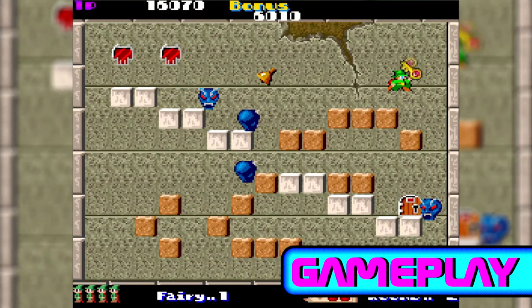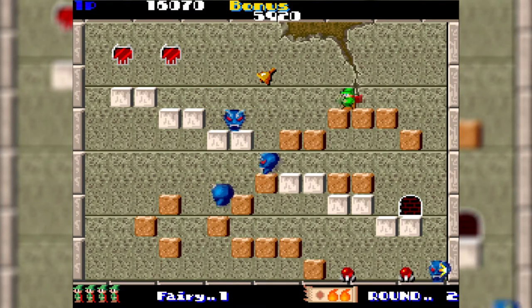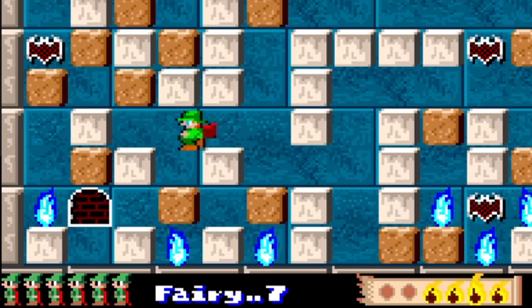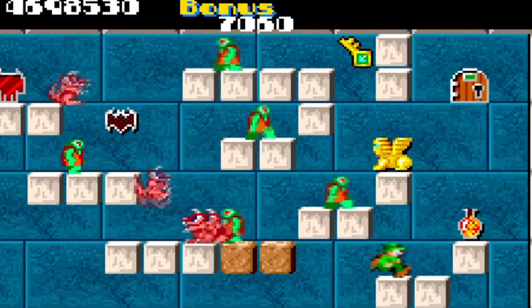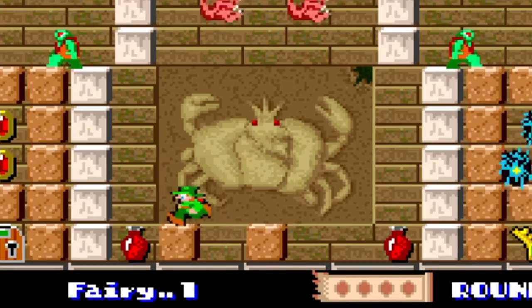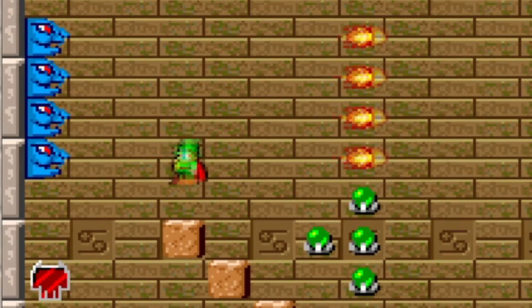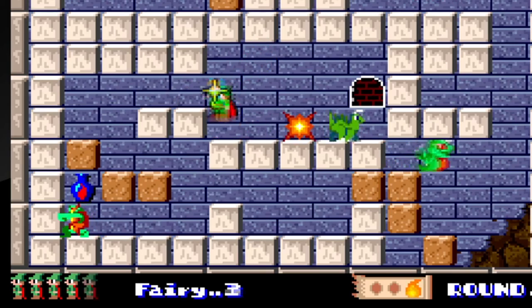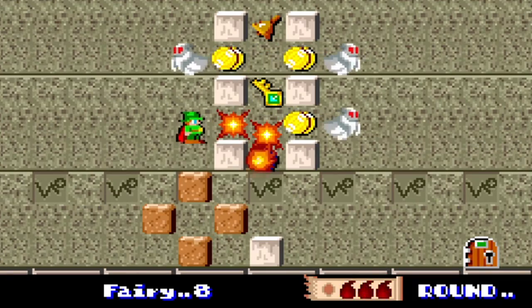The object of the game is to grab the key and get to the door, while avoiding enemies and solving block puzzles. Different items are scattered or hidden across the levels that offer extra lives, extra time, instant kills, fireballs, and more. Since ammunition is limited, it's best to use the fireballs only in dire situations.